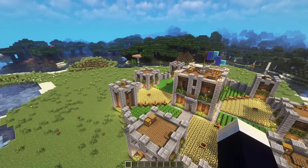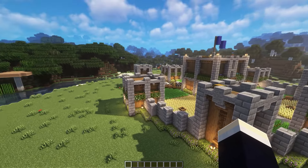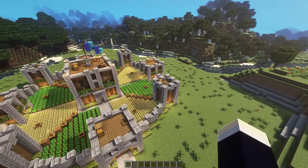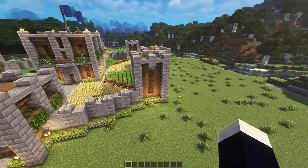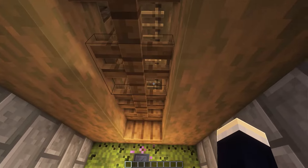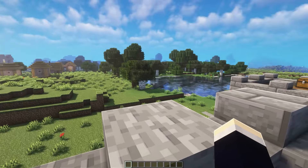So at the north, east, south, and west sides, we have these kind of bigger but shorter little areas where we actually have some useful stuff inside. And then in all these spots here, we have some smaller watchtowers, which are pretty small, so we couldn't really fit anything in there except for a ladder all the way up to the top, and this is kind of where you'd go to defend your base.